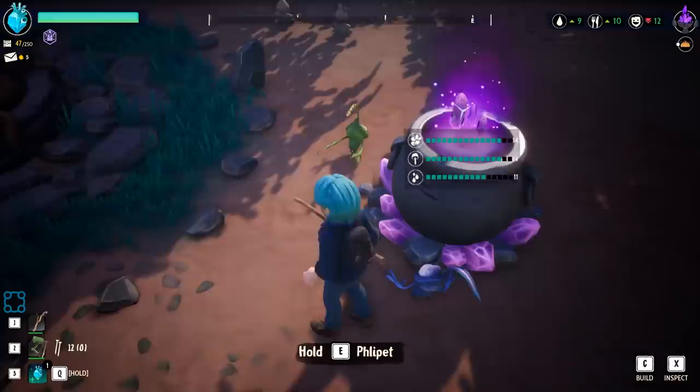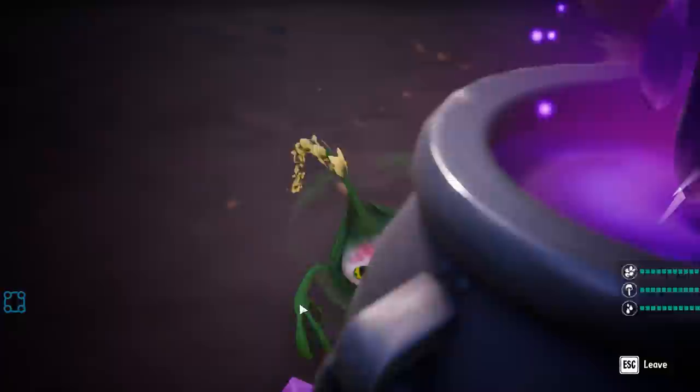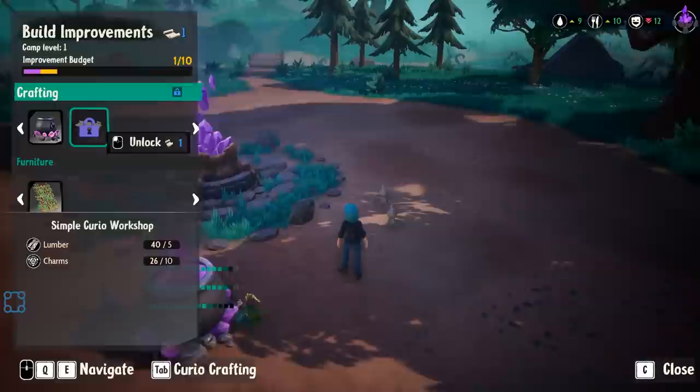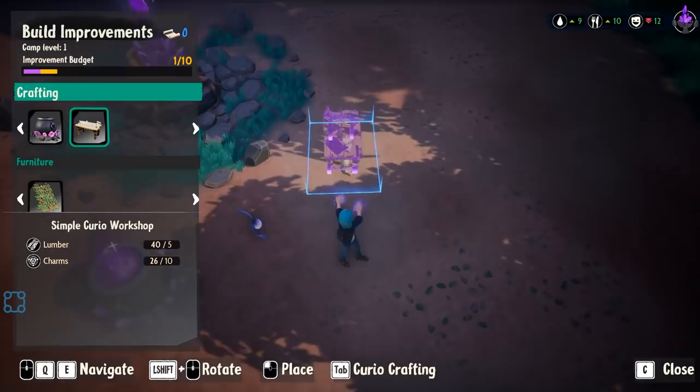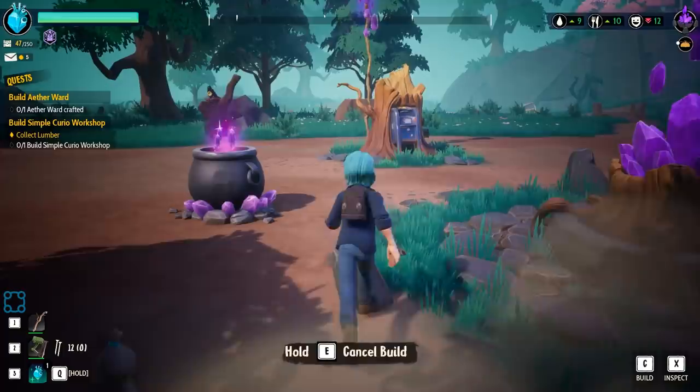Need more charms — mohawgs. There we go. You spend schematics to unlock these things. I'm noticing I have five letters — do I get that from the other side?